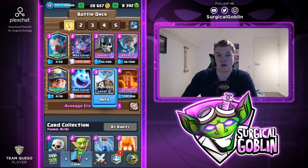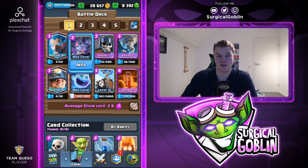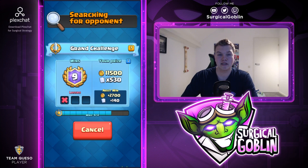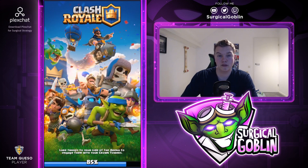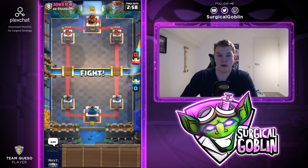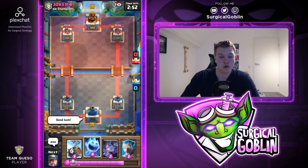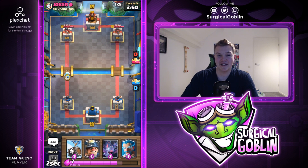Because the average elixir cost is so low, you can even out-cycle their zap. If you use your skeleton barrel, you can cycle back to a new skeleton barrel really quickly. I really love doing skeleton barrel bat pushes, which I'll show soon because it's really effective. Let's begin the first match and I'll give some more tips about the deck and the bad matchups as we play.